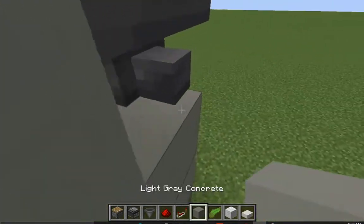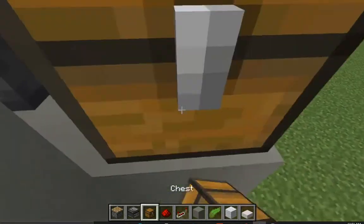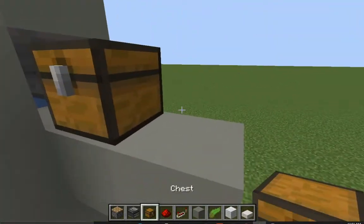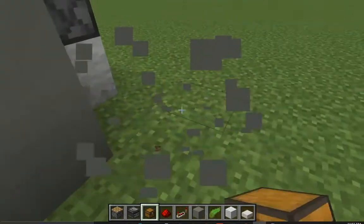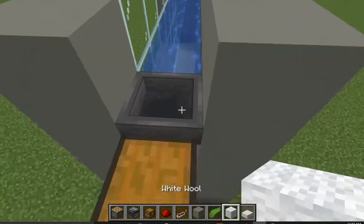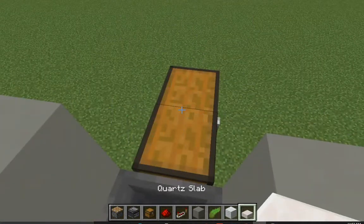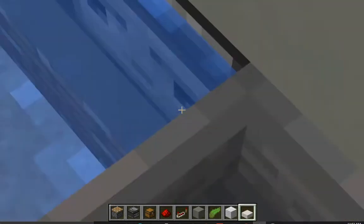Place another temporary block and then place down a chest, and you can make it a double chest. Now destroy those temporary blocks. Next, grab some slabs — any slab — and place a slab right on top of the chest, and then on the top face of each observer place down a slab for all the observers.